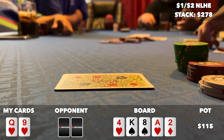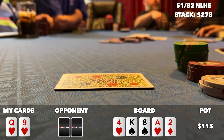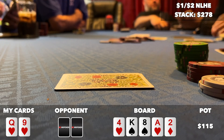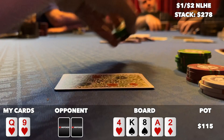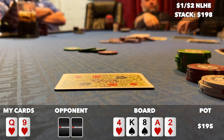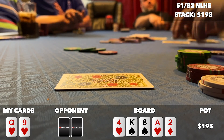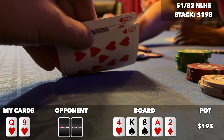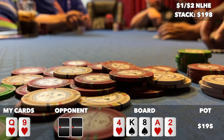3 ways to the river which comes the deuce of diamonds — a complete brick. I expected under the gun to bet again on this card which seemingly changes nothing, but I'm surprised to see them check. It could be trying to induce a bluff, and if that's the case, well, I'm happy to oblige here with queen high. I bet 80, close my eyes and hope it goes through. The big blind folds and under the gun folds. Phew. I don't think this is a good bluff to be honest, but hey, chips are being pushed my way and I'm not going to complain about that.